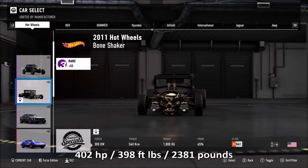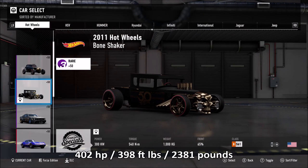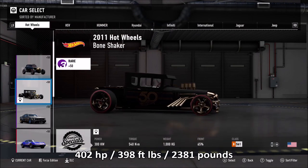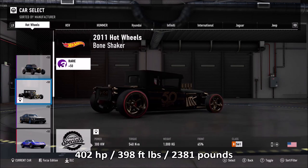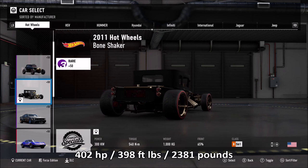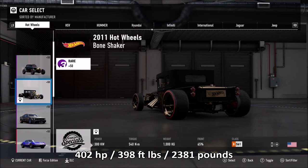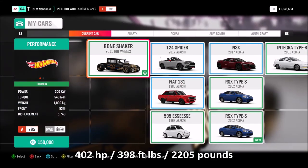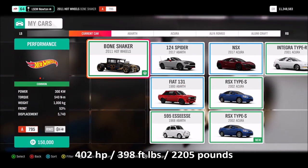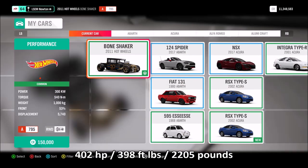So let's start off with the Bone Shaker. In Motorsport 7, there are the stats below. Power and torque for the Bone Shaker in both Forza games are exactly the same. However, in Motorsport 7 there's an extra 80 kilograms on board, and 65% of the weight is at the front. On Horizon 4, just 53% of the weight is at the front, and it's 80 kilograms lighter. I don't know what's going on between Turn 10 and Playground Games, but those are the stats.